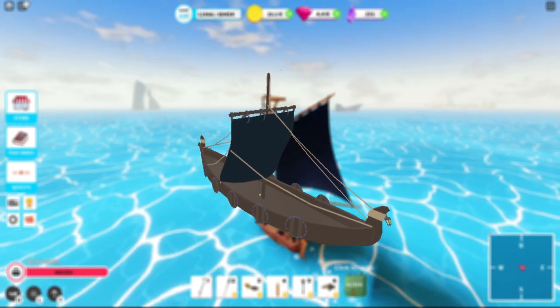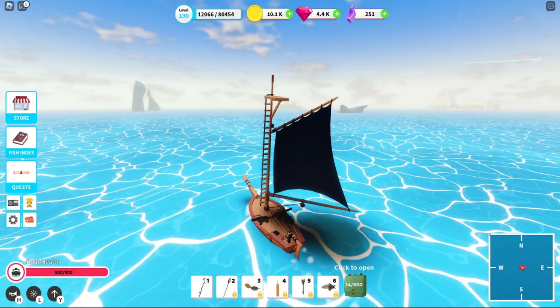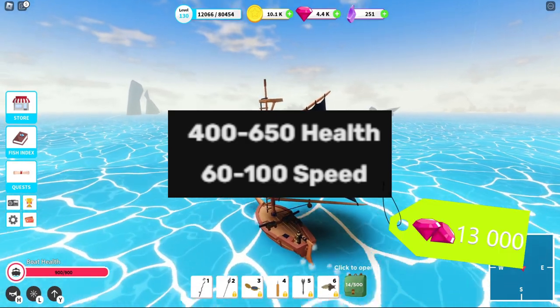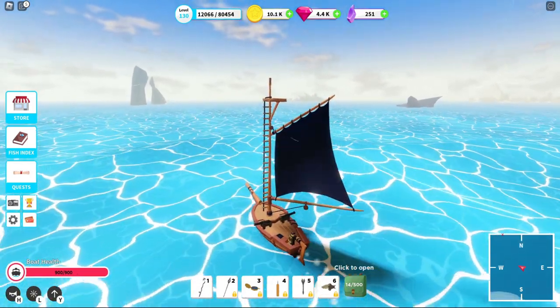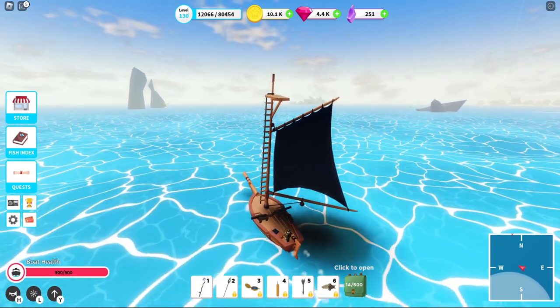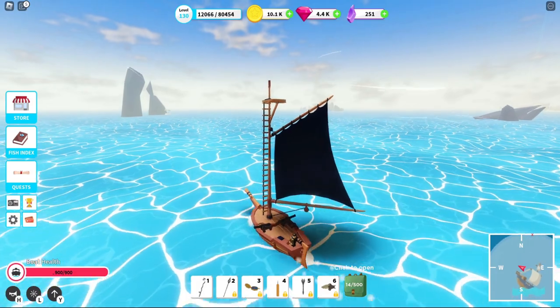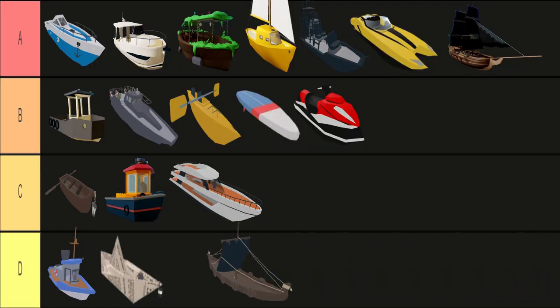Next up we have the Viking boat. Dear goodness. Health and speed values that are not nearly good enough to justify the gem price. While a rarity boost is always nice to have, requiring 10 people on your boat just to get the same benefit as a yacht is a complete joke. Same as with the newspaper boat, I do not recall ever seeing anyone use this. D tier.